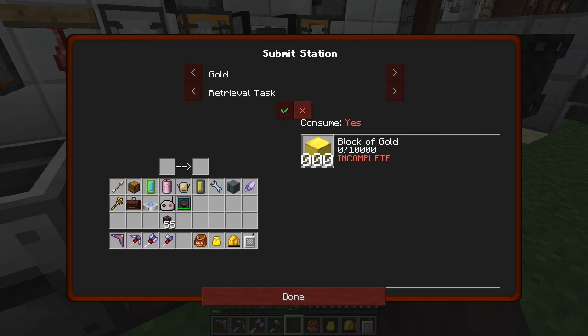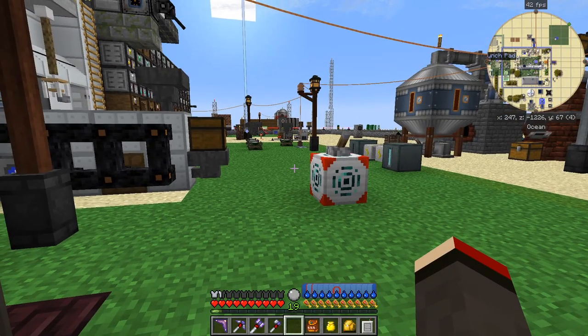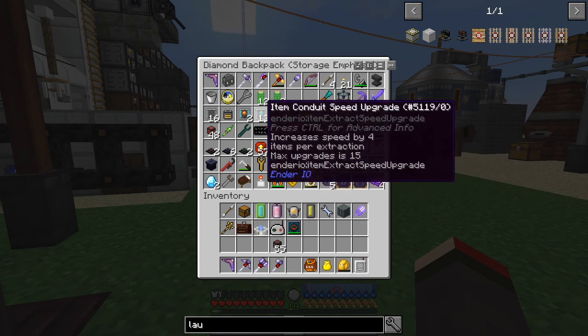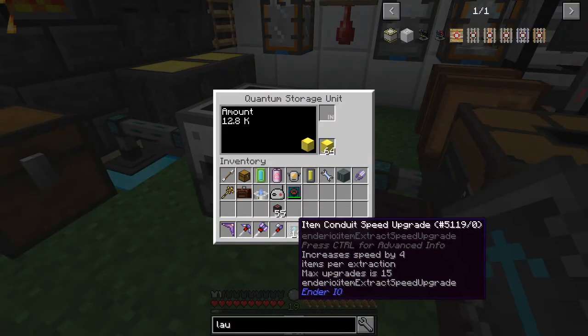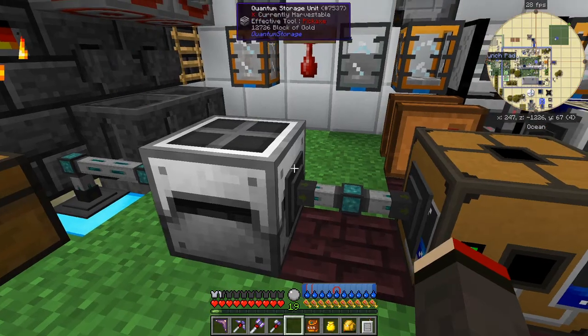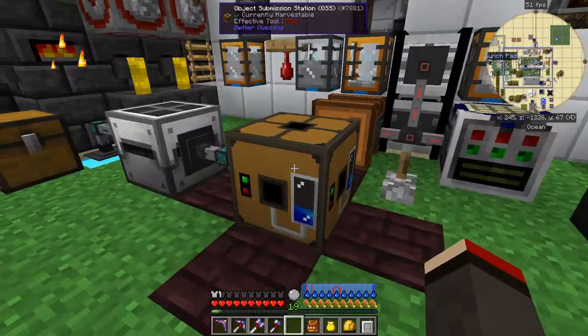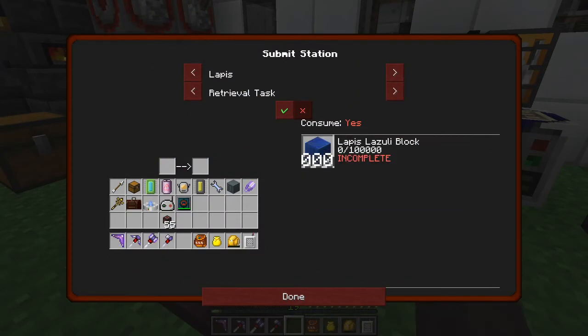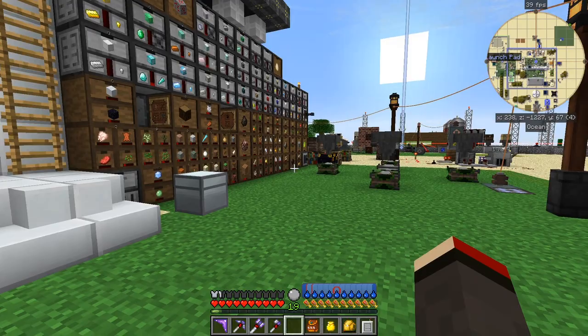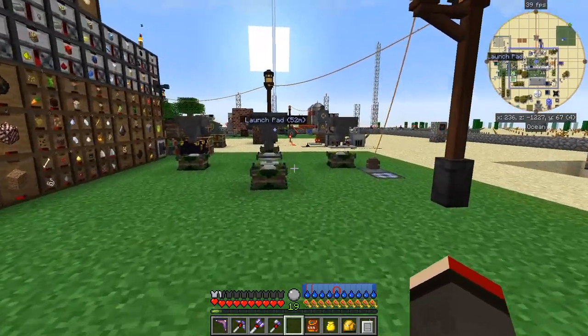So all we need to do is configure that to insert and extract, always active, then set this to the gold quest — here we go — and consume. Now that should start to consume gold, but let's speed it up a bit. I've got plenty of speed upgrades — 13 of them. Let's put those in here and that'll go up at a reasonable rate. Look at that — 56 gold going in at each time because of the 13. If I did 15 it'd give me 64, so it's four per item. Let's go.